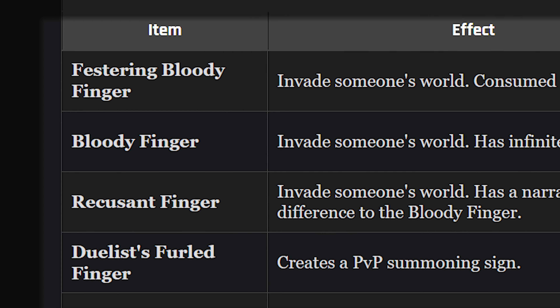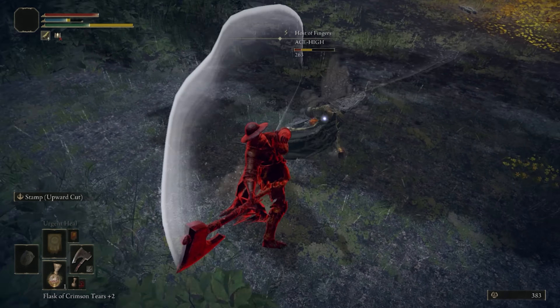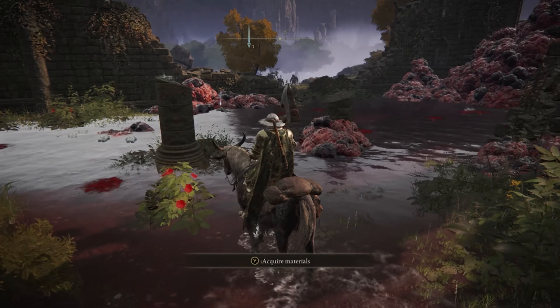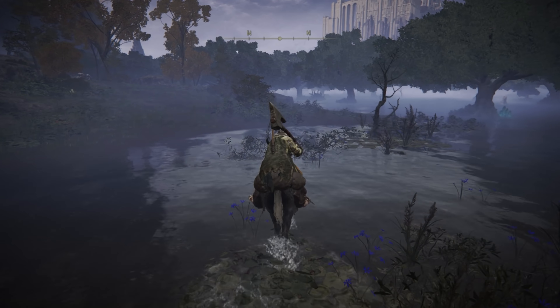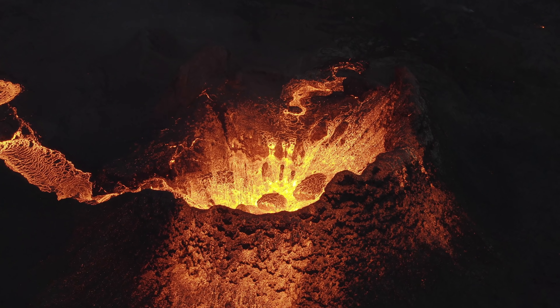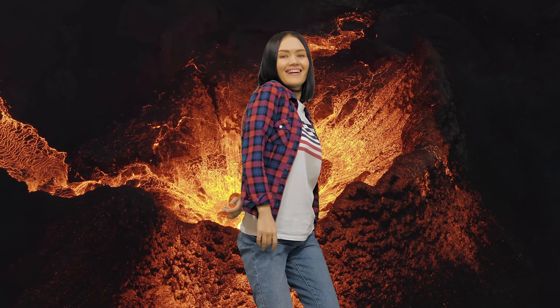In addition to these items, there's also the Bloody Finger, which unlike the Festering Bloody Finger has infinite uses. You'll get this when you reach Rose Church later in the game and complete an NPC questline. There's also the Recusant Finger, which you get via a questline at Volcano Manor, which I haven't found yet — but I'm going to, because it's called Volcano Manor and that just sounds like a fun spot to hang out.